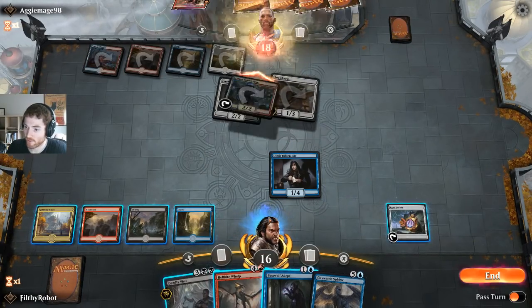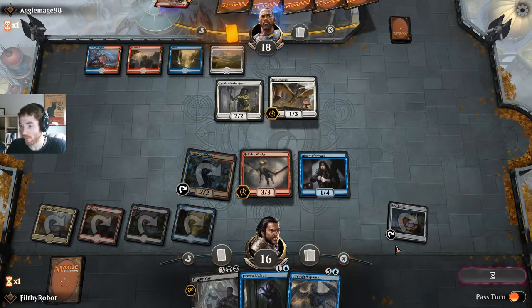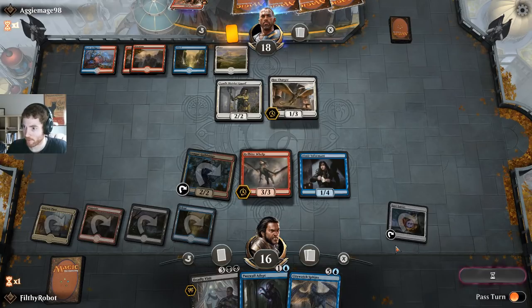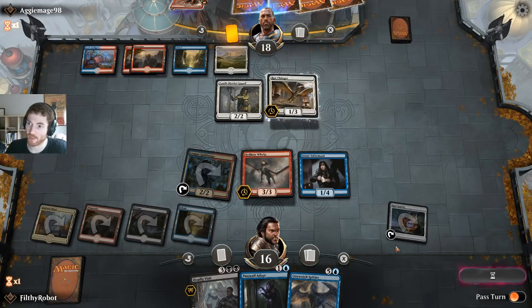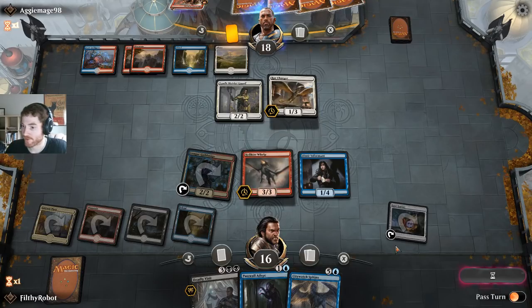Any draw is a good draw for us, so let's play the Welp. I realize that a 1-4 doesn't do a lot there, but if he chooses not to attack with the rock, I'm happier to block that way. He's got the plus one plus one thing again — totally missed that. So he can jumpstart again. Maybe I should have removed it. It does affect other creatures too.